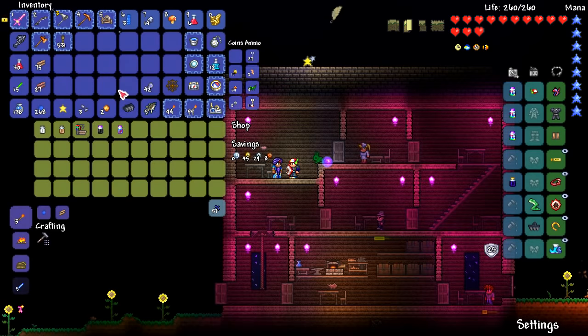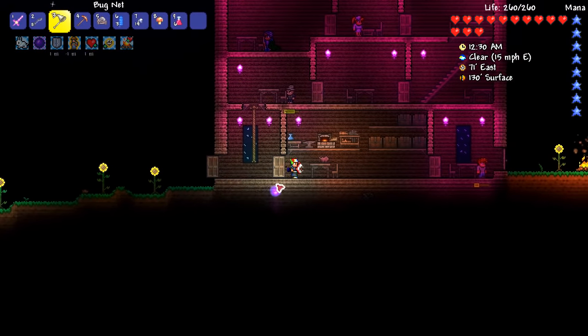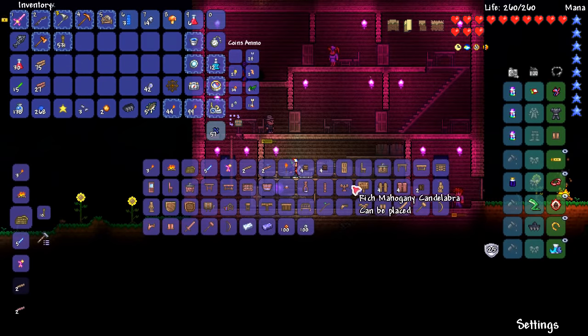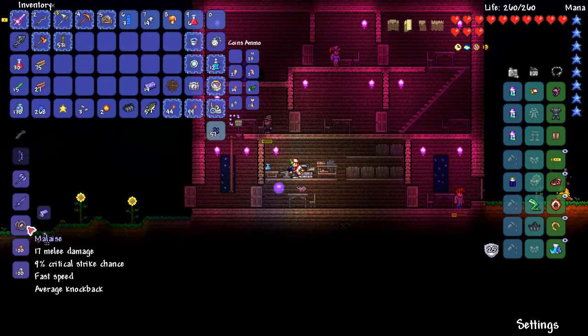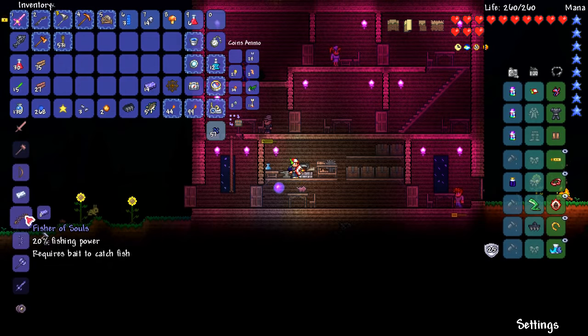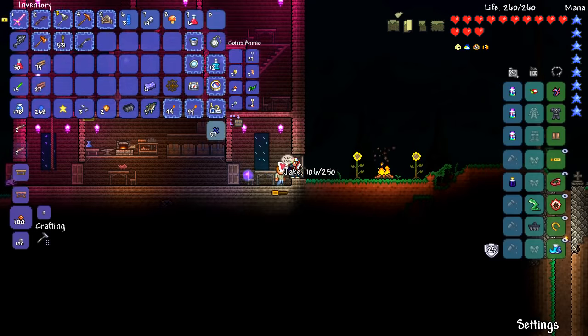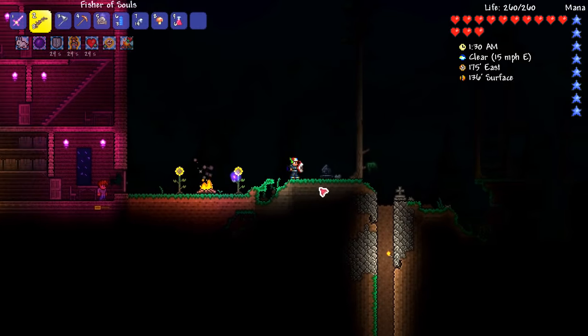I'm going to sell some golden squirrels and continue onwards. I may smelt down this demonite to see what I can get — I do already have an ancient helmet, so crafting the full set would be nice. Here's the thing: I can craft the Malaise which is a yo-yo, but the Amazon is better. Or I can craft the Fisher of Souls. The Fisher of Souls will be used to fish for a river shark — the river shark will get me hellstone. That's my logic. Trust me, it will all pay off.